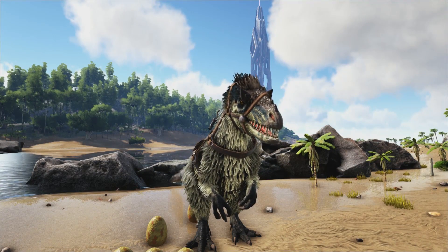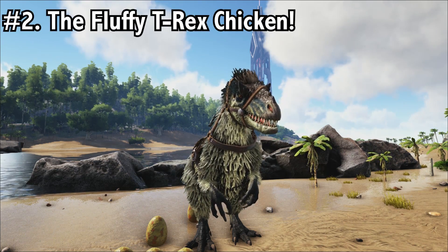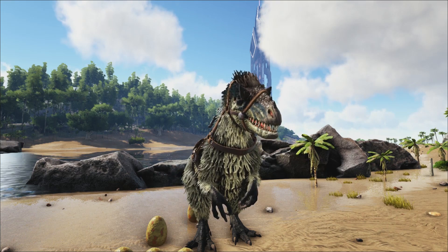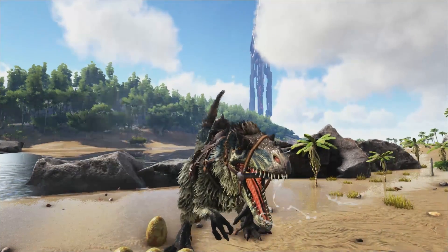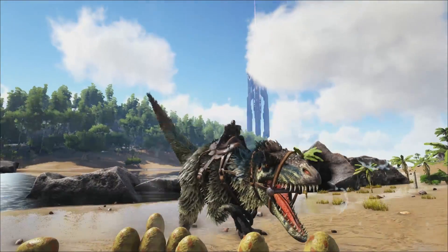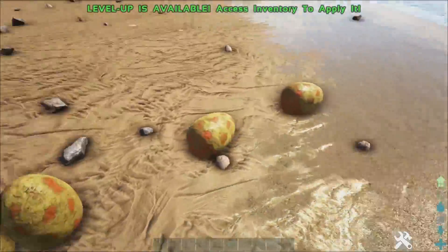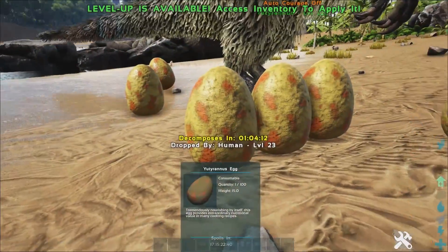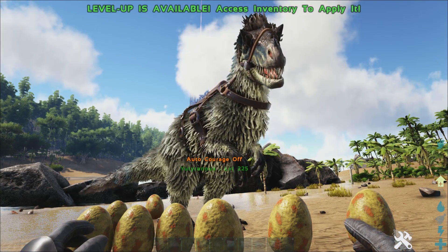Coming in at number 2, we have the Yutyrannus. The Yutyrannus produces special eggs — it's one of only four creatures to produce this egg type. The kibble made from it is extraordinary kibble, which you can use to tame literally any other dinosaur that uses kibble. The other dinos that produce this kibble are Rock Drakes, Wyverns, and the Hesperornis. People will be taming Yutyrannus for boss fights and breeding them, so there's no harm in also using them for egg production since they produce the highest tiered kibble.